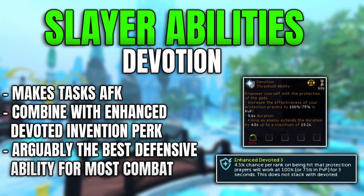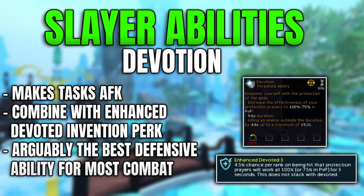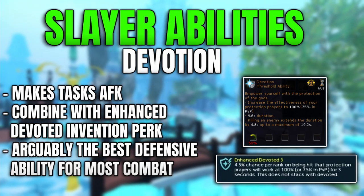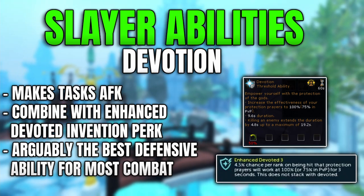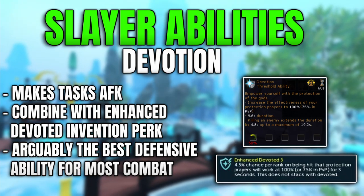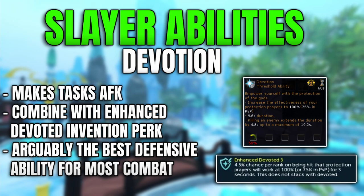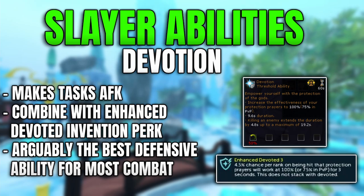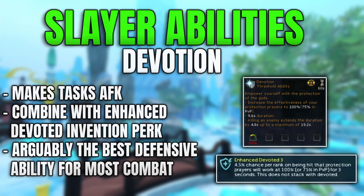This also extends duration if you kill an enemy. With Enhanced Devoted 3, combining the three times 4.5% chance, you'll have a 13.5% chance of activating enhanced devotion. That is really good for increasing your longevity in combat and is an essential PVM perk that you want to be using.